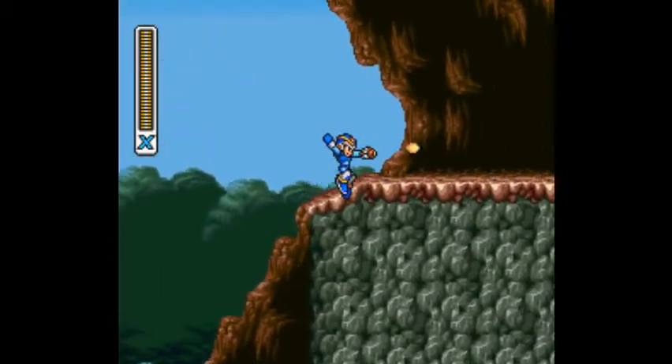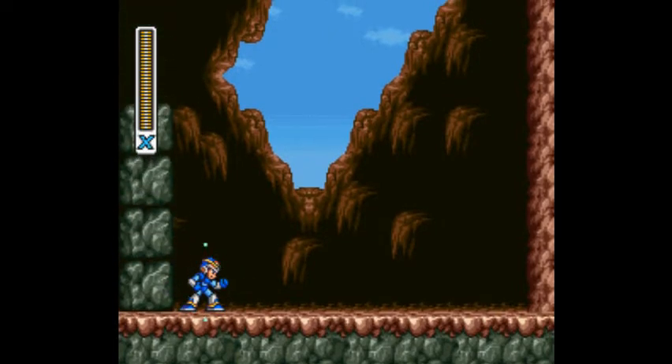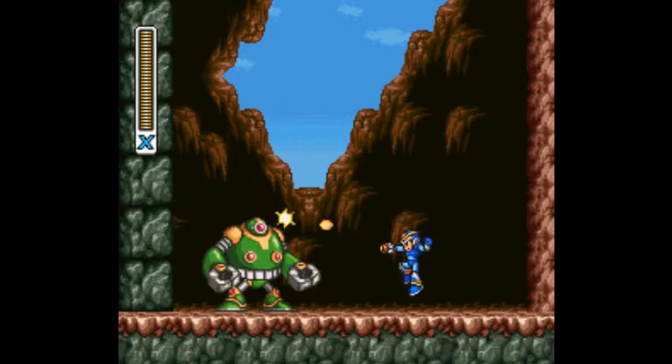Killed the little grasshopper robot there. The first hidden thing in this level is right up here at the top. You'll notice that if you jump across that cliff there, you will face this robot guy here.